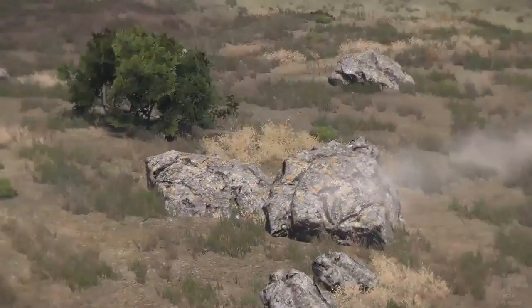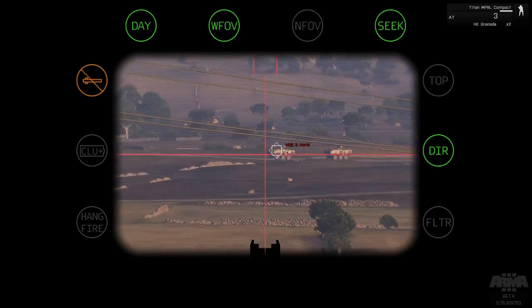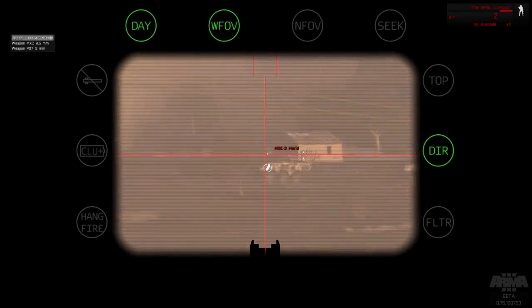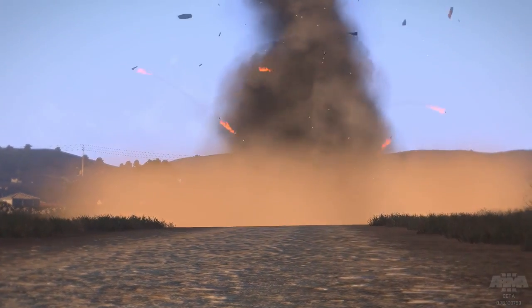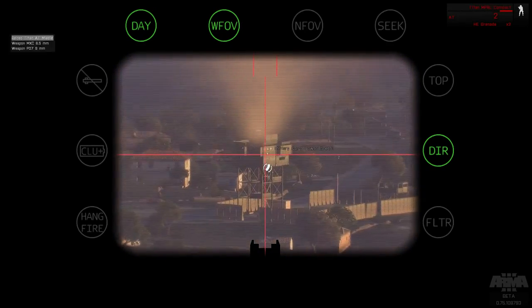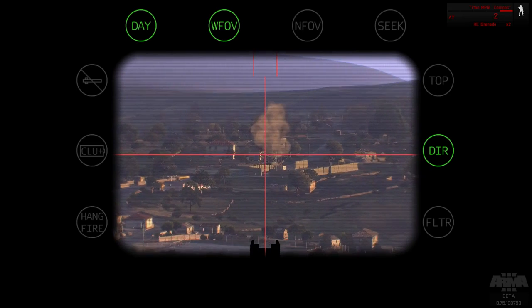Missile launchers, on the other hand, are primarily concerned with locking on to targets, be they anti-tank launchers or anti-aircraft. To lock, click your right mouse button while aiming at a target. You'll see a box appear, then a diamond fade in over it. When the diamond turns solid, your lock is acquired and you can fire your missile. The Titan is one launcher with some additional functionality. While it can lock on to targets and automatically track them, it can also be fired in an unlocked mode, in which it'll track along with the launcher's aim point. This can be used to precisely engage structures, infantry, or other targets that can't otherwise be locked.